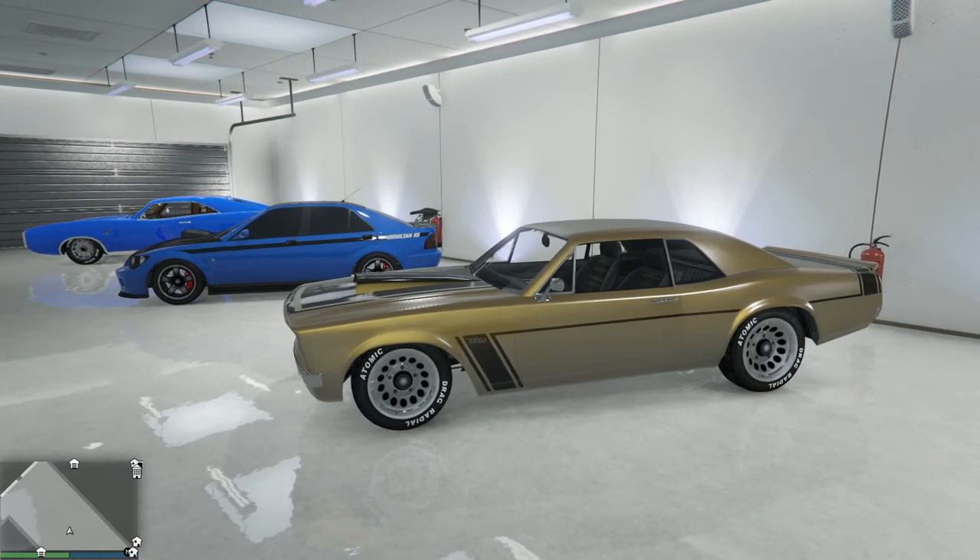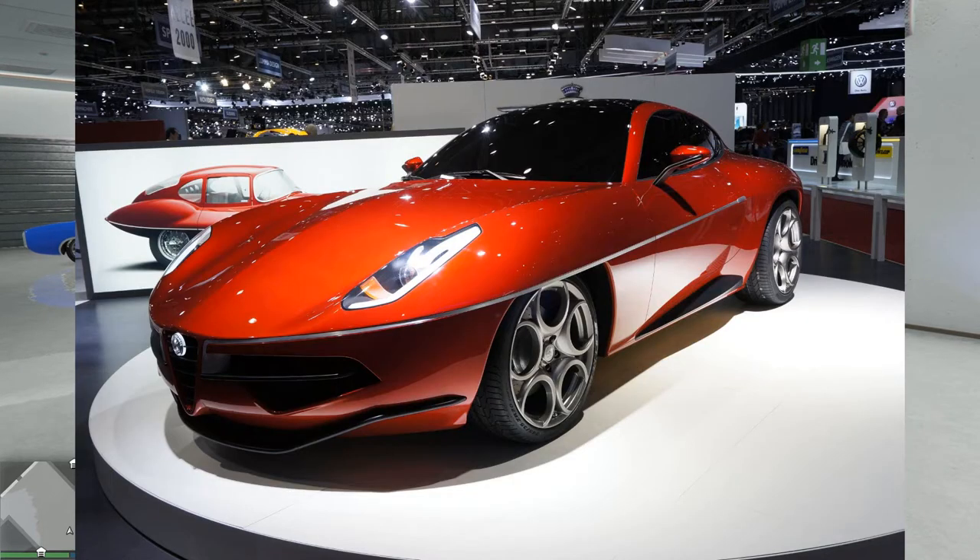But there is one car — one very low-production, very expensive, amazing car — that I would not know anything about if I wasn't a fan of Top Gear, and that is the Alfa Romeo Disco Volante. This car on so many levels is perfect for GTA Online. It's fast, it accelerates like it's falling off a cliff according to Jeremy Clarkson, and also according to Jeremy Clarkson it has an exhaust that sounds like it was made out of Otis Redding.